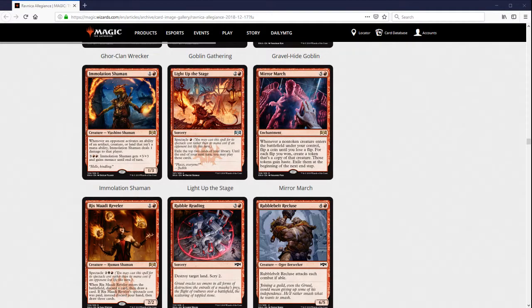I expect a Standard Mono Red aggressive deck to jam four copies for sure. I expect it might even see some play in Modern Burn — it's not quite ideal for Modern Burn, but if you're a little bit worried about getting ground out or want to be very consistent by turns four or five, this card seems reasonable to think about there. I usually try to build Modern Burn to be a very fast goldfish deck and this doesn't really help you goldfish much, but okay.